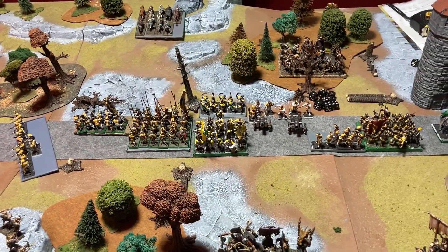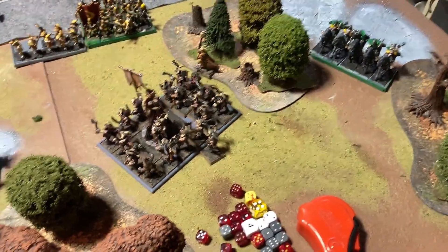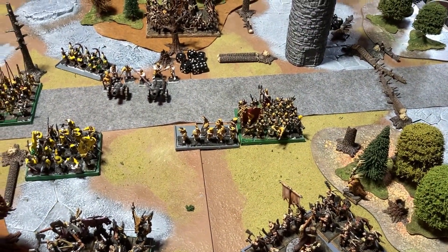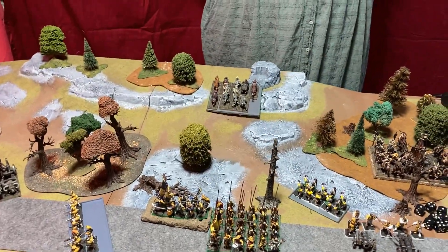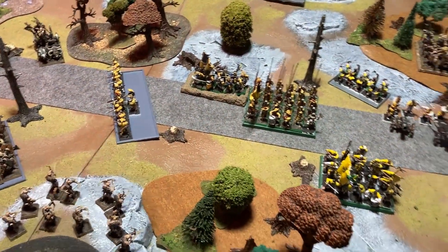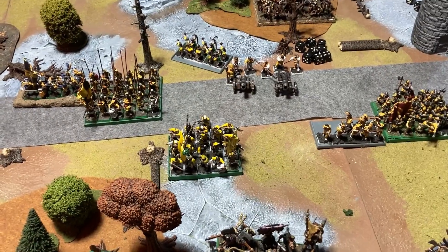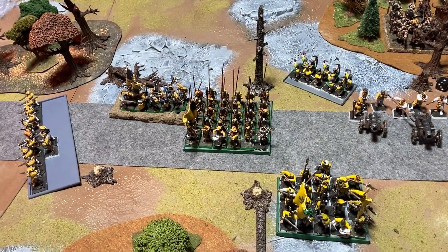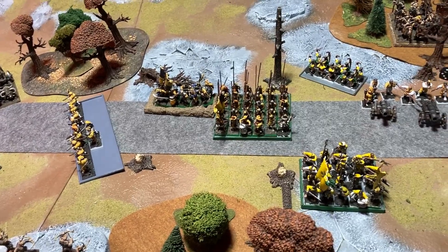Empire Turn 1 movement: the Outriders flank around to get rifle shots on the back of a Gore herd. Halberdiers and their Handgunners advance; the second Halberdier regiment advances. The Spearmen and Swordsmen reform, no longer worried about the Warhounds. Archers shuffle to fire into a Gore herd; everything else stands stationary. Magic phase: the Warrior Priest prays Unbending Righteousness. The Beastmen player elects not to bother dispelling, treating it as a prayer rather than a bound spell.